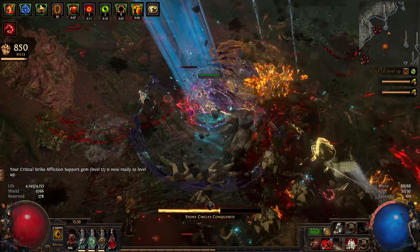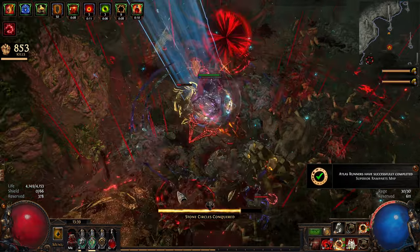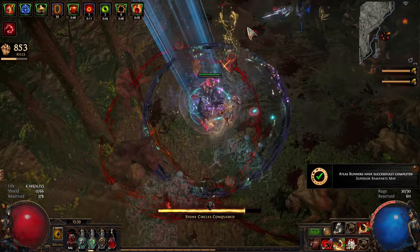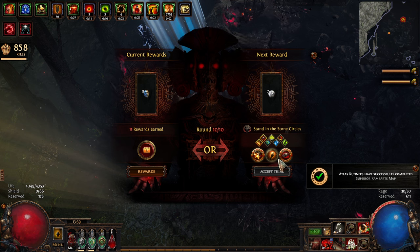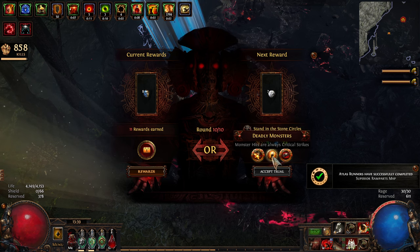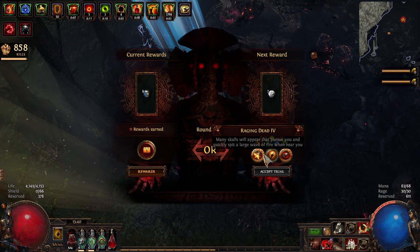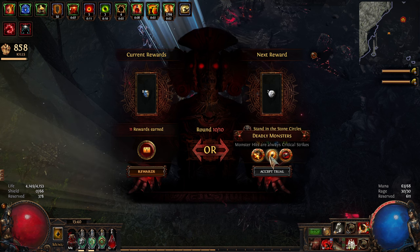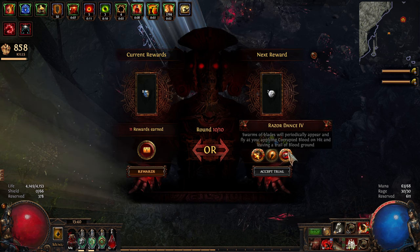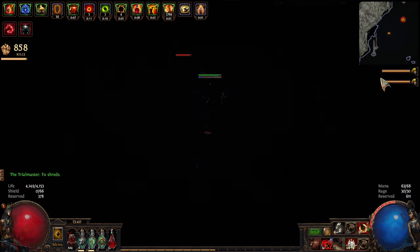I'm currently not farming tier 17s because there were a few pieces missing from the build. I want to see if I can get to level 100 — I've never leveled to 100 in this game. 'Baking Dead' is very annoying especially when fighting the Taskmaster, but 'always crit' might just kill me, so I'll go for this instead.